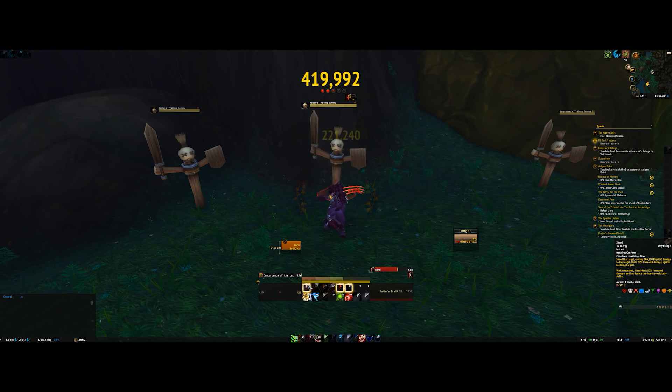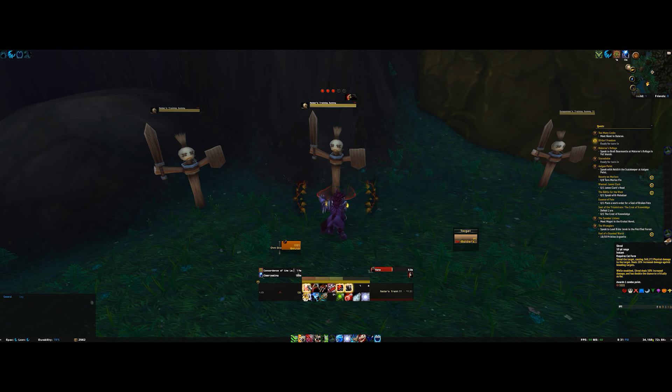Shred is your main generator — it gives you a combo point, and it does more damage to bleeding targets so it all plays into itself. Then we do Rip, which ideally you want to use at five combo points. It does a massive amount of damage over time and overall you want to keep these two things rolling.